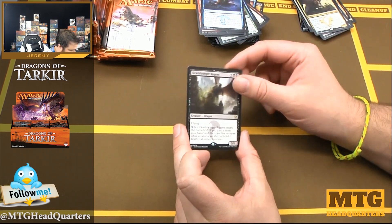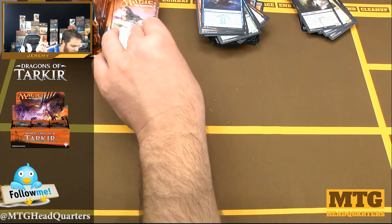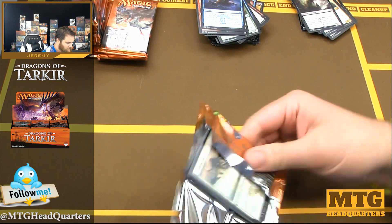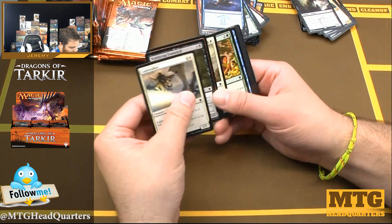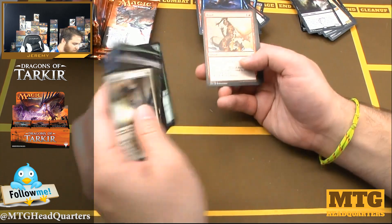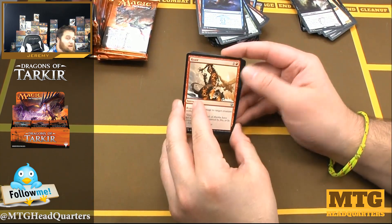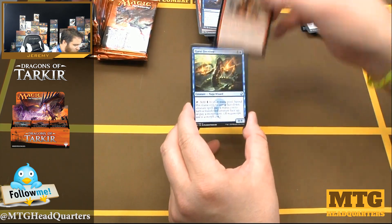Deathbringer Regent — seven mana, unplayable in limited, but a fun card for lots of other decks and a casual favorite, which is why I like it. You just have to stop fighting and accept that you're a dirty casual like me. Chances are if you're watching box openings you might have dirty casual tendencies you don't know about yet.